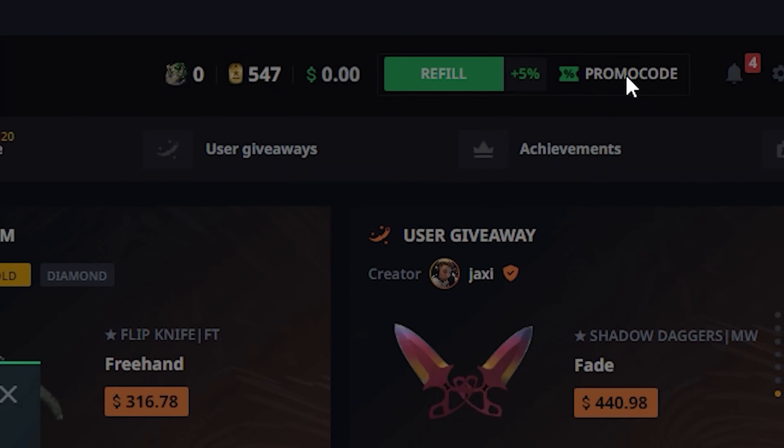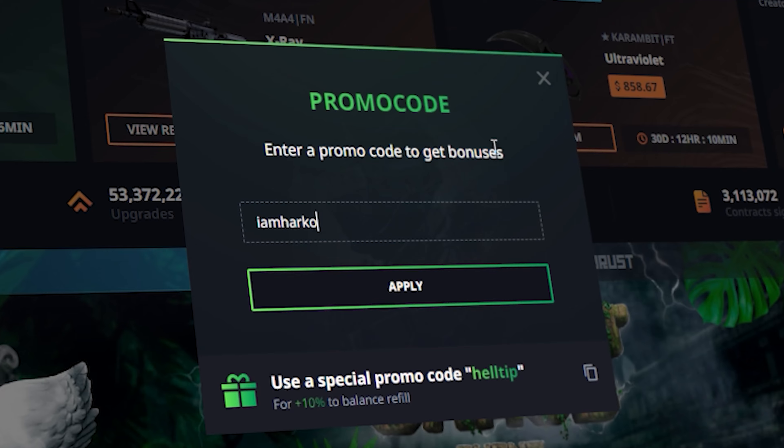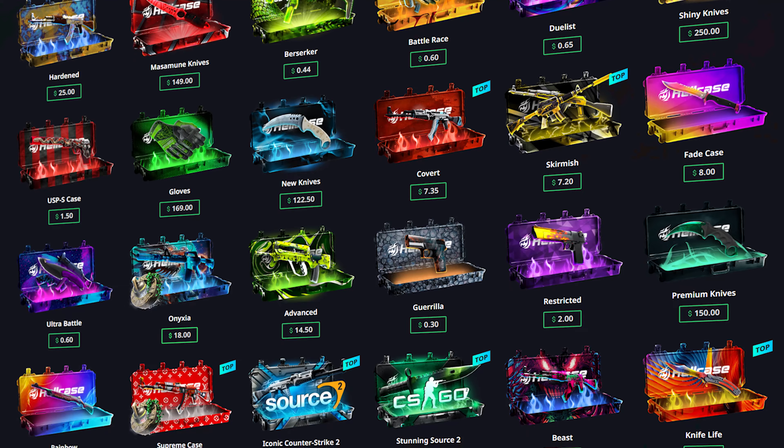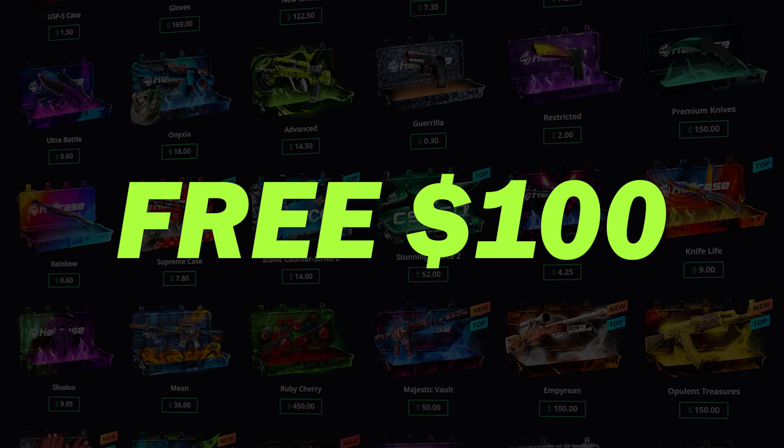Click promo code on the top right corner. Enter code IAMHARCO in the promo code box and click apply. Now you can receive free $100 and CSGO skins after your first deposit.